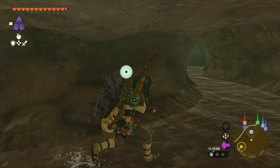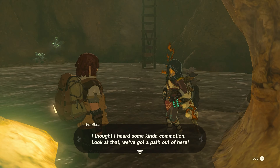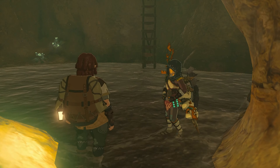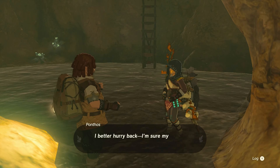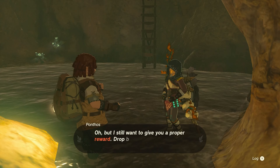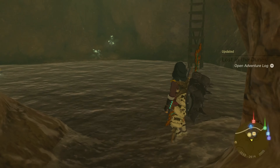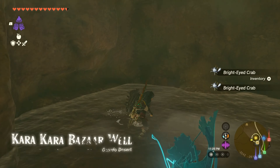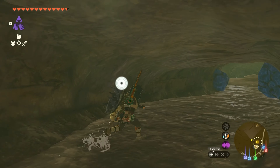Must have been a rusty sword. No way — I thought I heard some kind of commotion. Look at that, we've got a path out of here. Did you do all this? How'd you pull this off? Magic sage power? I bet we can climb that ladder up to the surface. Thank you so much — I better hurry back, I'm sure my friends are worried sick. Drop by Kara Kara Bazaar when you get a chance.